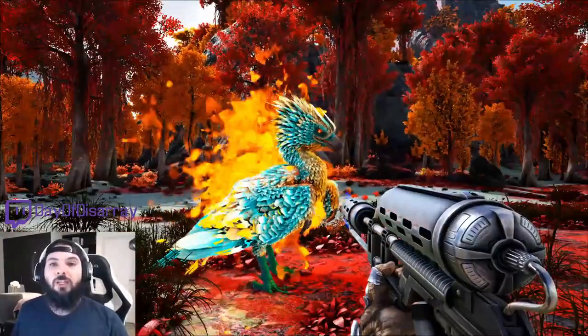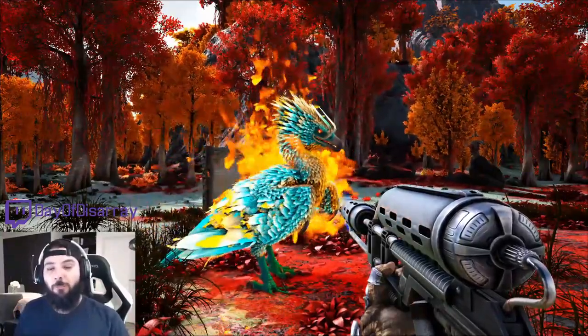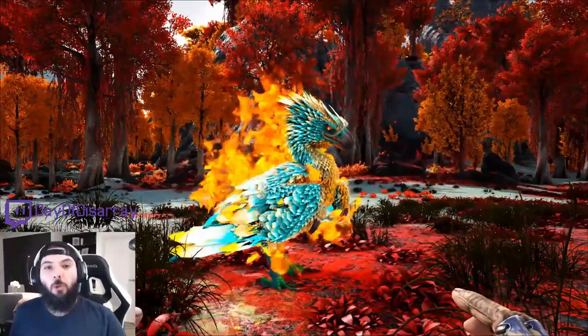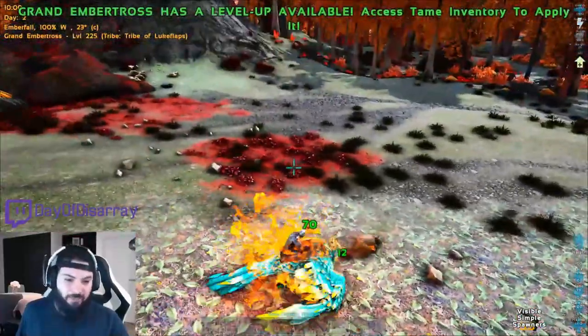All you have to do with the flamethrower method is complete all the steps in this video up until the part where you use the Ember Crystal Wyvern to blow fire onto it. Now we'll quickly go over the Grand Embertross' abilities. Using the left click button is a simple peck attack, which also adds a ticking damage-over-time effect to the enemy.